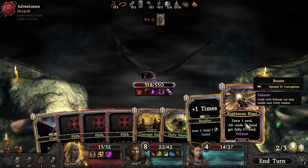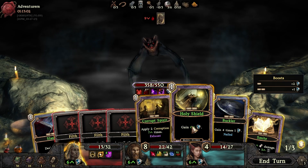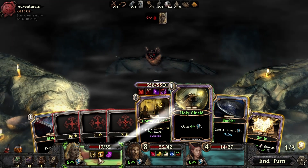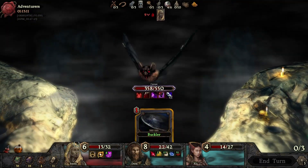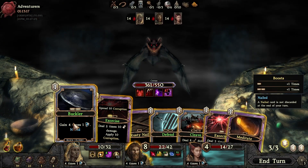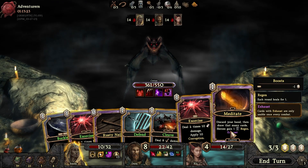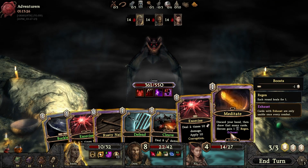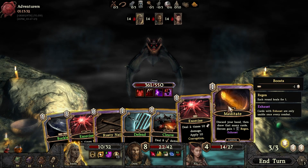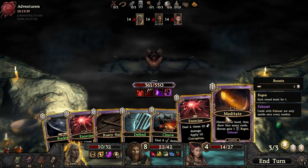Oh! All cards in hand get fully boosted — why didn't I see that at the start? Well, let's get a big shield on him shall we. We do our best. I could have actually grabbed the aggro — oh my gosh, here we go. If we do enough he might change target. Discard your hand then draw that many cards, heroes gain one regen. We could do that. One turn regen — how much? Regen each round heals for one.